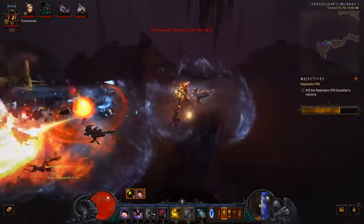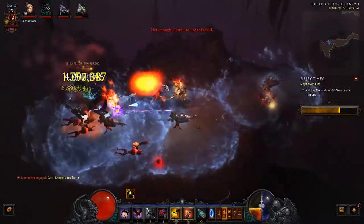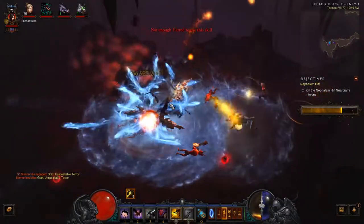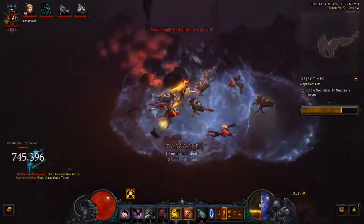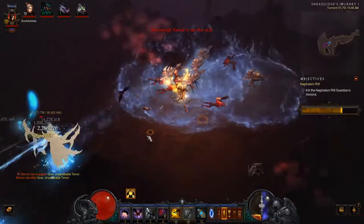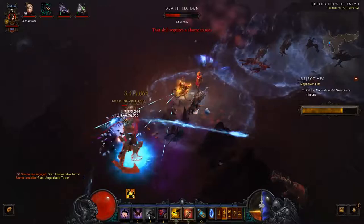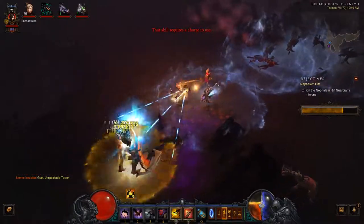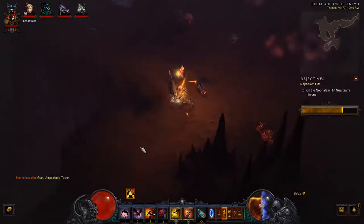This was really easy to clear Greater Rifts with. You can see how much damage I'm doing with Cluster Arrow — it does a lot of damage, particularly the explosion and then the ice shards that fly around afterwards. I think it's 550% weapon damage on its own, and keep in mind it's then inheriting the 500% damage bonus from having 5 sentries out. So there's a lot of damage coming through.